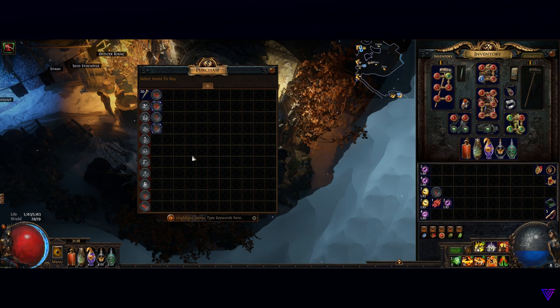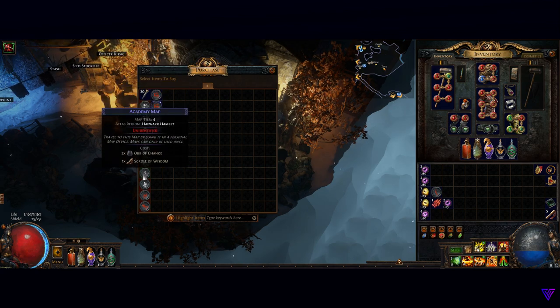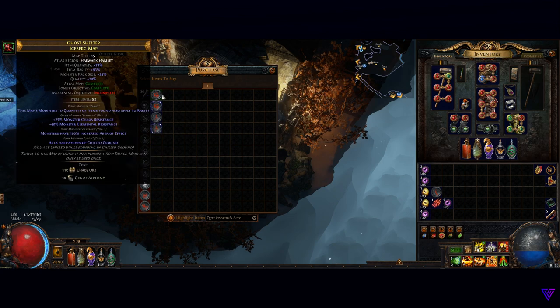The key part of the strategy: you'll want to start buying maps from her that you haven't completed every single time she resets, so don't forget to go back and check the new stock before completing another Zana mission. Quick tip — you can see if you've completed a map by holding down the Alt key while hovering over it.